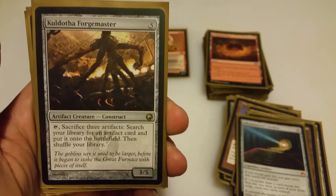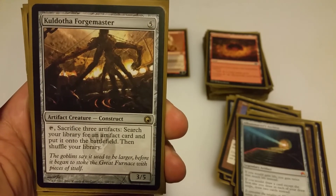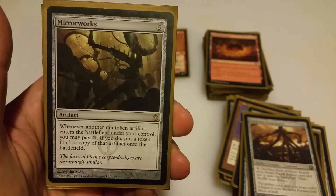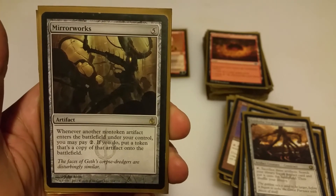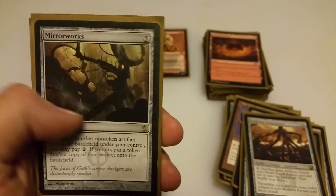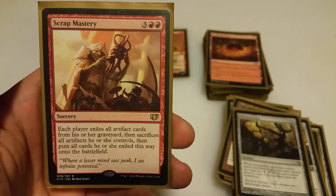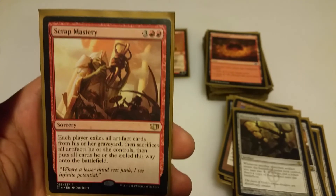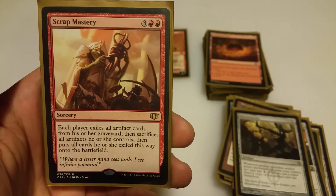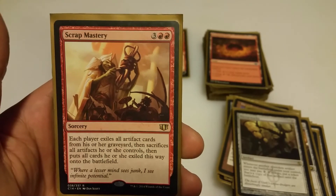Kuldotha Forgemaster is another obvious choice — 5 mana for a 3/5, tap, sacrifice 3 artifacts (one of which can be itself), and search your library for any artifact and put it onto the battlefield. Mirrorworks: whenever a non-token artifact comes into play, you can pay 2 mana to get a copy of it. Now you can start copying things that come into play with Daretti, then sacrifice the copy to bring something else back. And of course the last 5-drop is Scrap Mastery — 3RR sorcery: each player exiles all artifacts from their graveyard, then sacrifices all their artifacts, then all exiled cards get put back into play. If you keep getting shut down, use Daretti's discard ability again and again, then drop this to pop 5 or 6 huge artifacts into play. Scrap Mastery is a must-have.